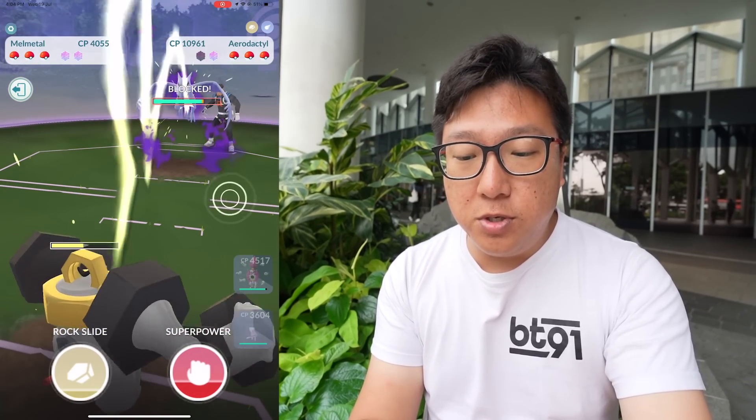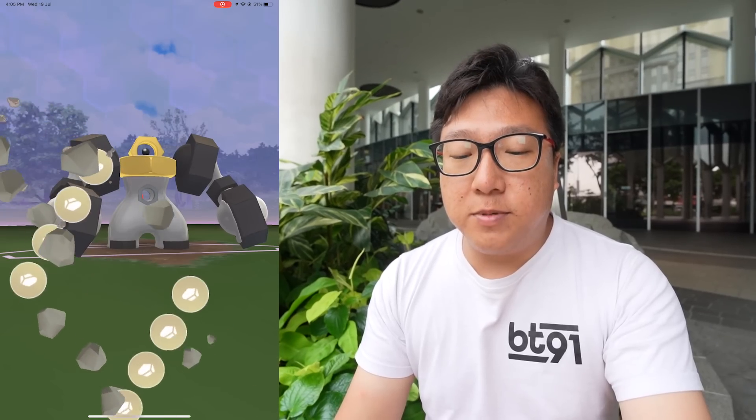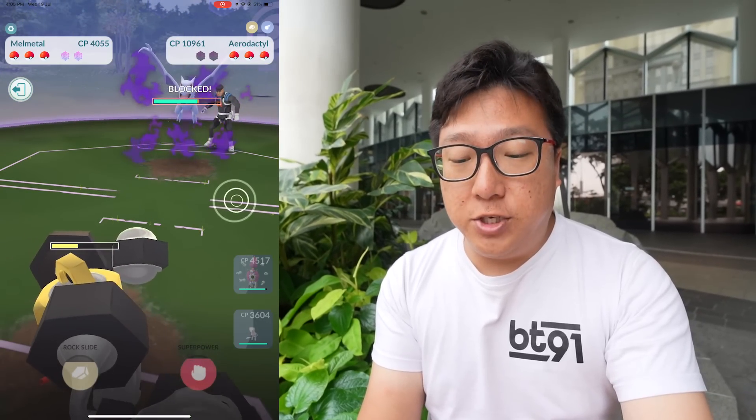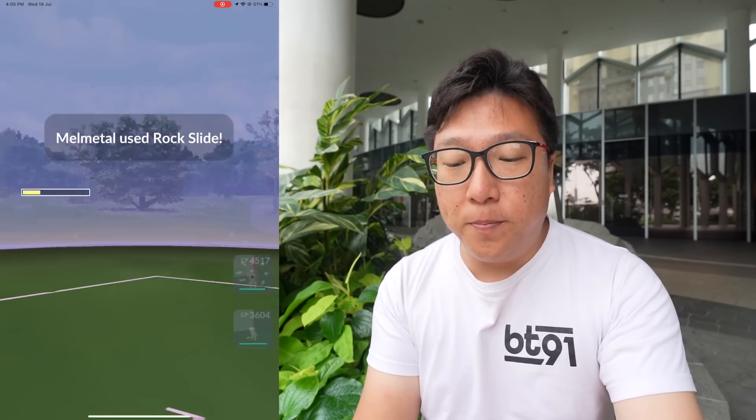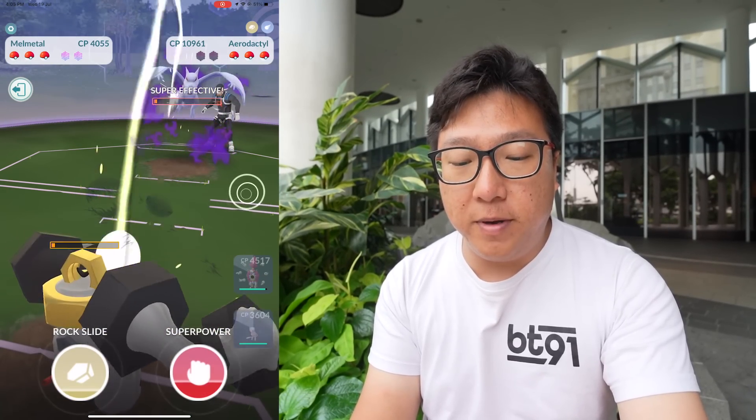Bite is doing so much damage that my Mew would not fare too well against it. Let's go ahead to burn the two shields — quickly burn the two shields. Let's go with another Rock Slide. Using the first two charge moves will burn the shields, and subsequently it won't have any shields left. This Melmetal is a 98% IV; I don't have a 100% IV Melmetal yet — been lazy to open the Mystery Box. Let's go ahead to try and farm down the Aerodactyl. Hopefully we can.